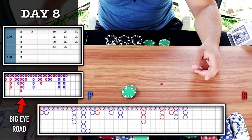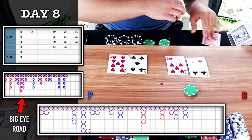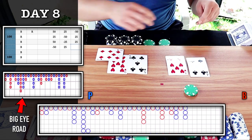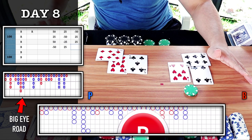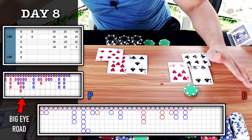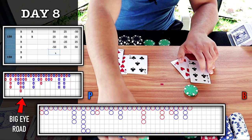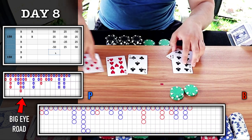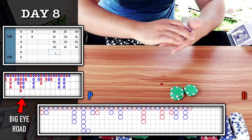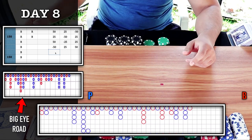Going back to blue — move it over to bank, parlay bet. Banker wins — we hit the chop, plus 50. No trigger. Get paid here. Back to our max profit of 150 — we can't seem to get above that. Let's see if we can do that now.